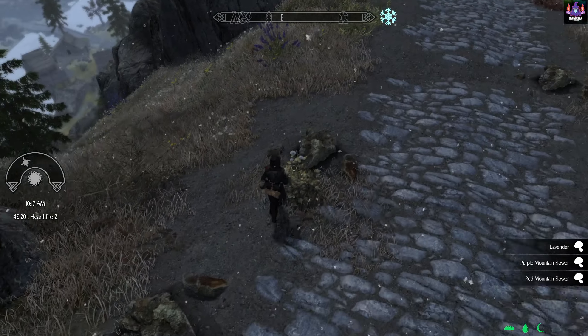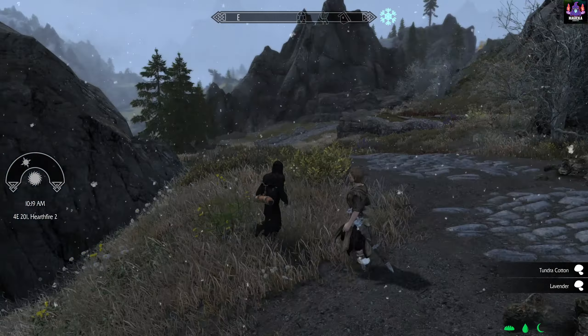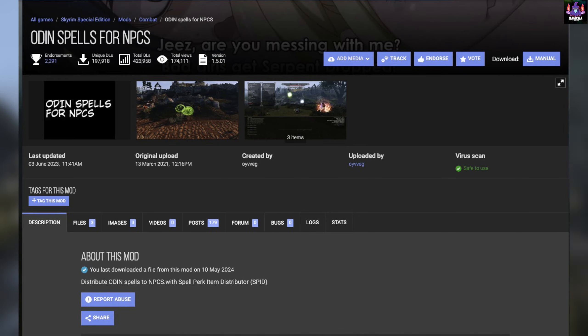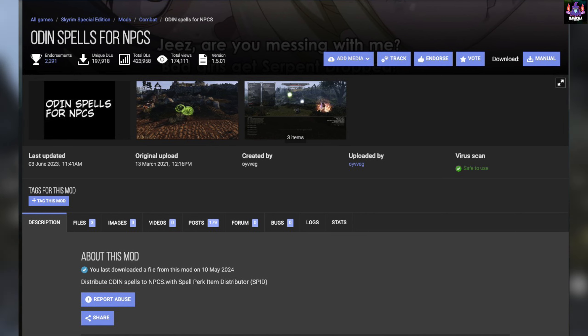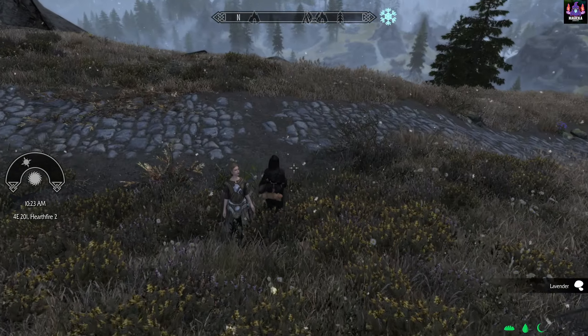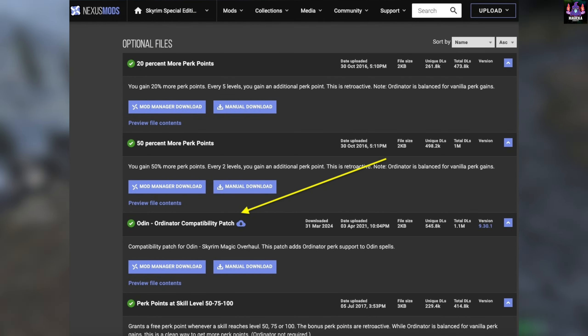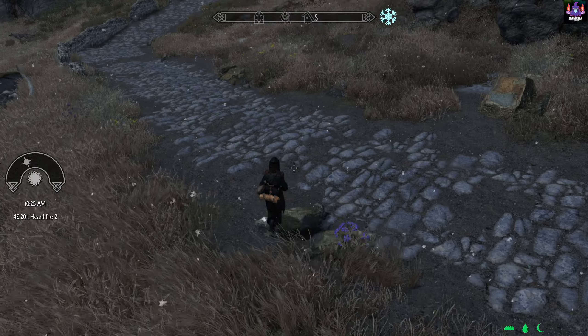An honorable mention also goes to Mysticism by Simon Magus. Check out both spell packs and see which suits you. I chose the Odin spell pack. There's another mod that distributes Odin spells to NPCs, so you can expect more variety with enemy mages casting all sorts of spells at you. Install that one too so you get that Morrowind feel where NPCs had a wide range of spells at their disposal. Also install the patch that adds Ordinator perk support to Odin spells, which can be found in the Ordinator pack section.